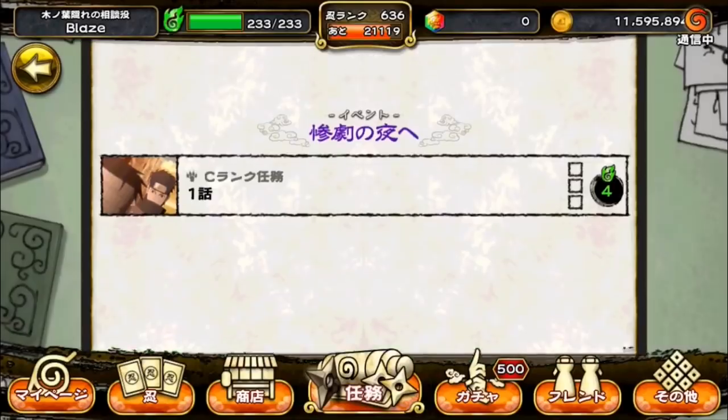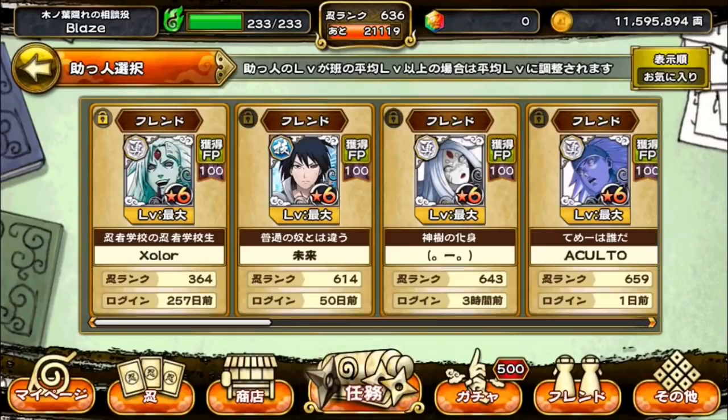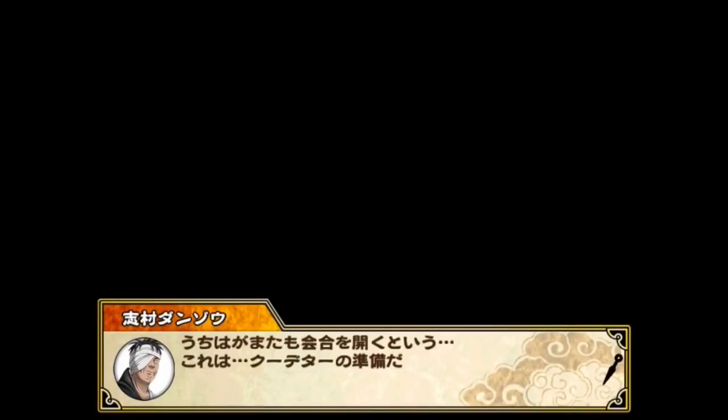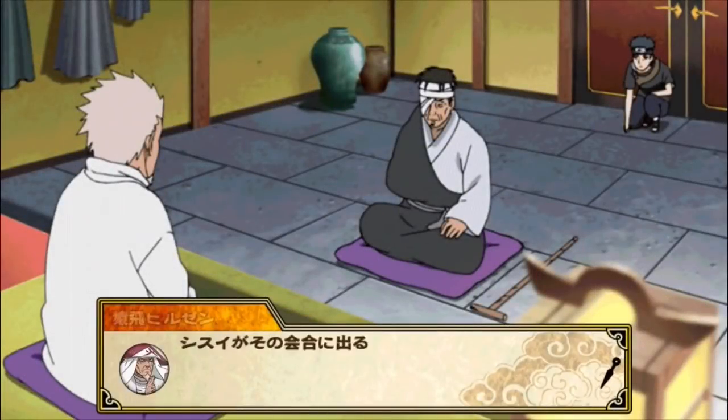Now let's jump into the event real quick. I already put a team together, so let's see — yeah, I put a team together. Like I said, Guy is missing like one so instead of being 24 he's 17. I guess it really doesn't matter, I'll go get a ticket out of the shop later. And since they added a new skip function, I should be able to — no, I can't skip it. That sucks.